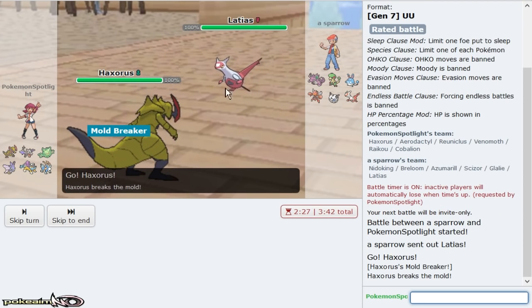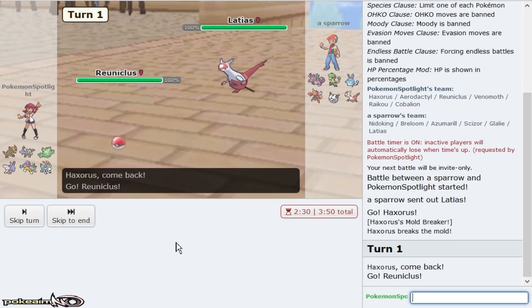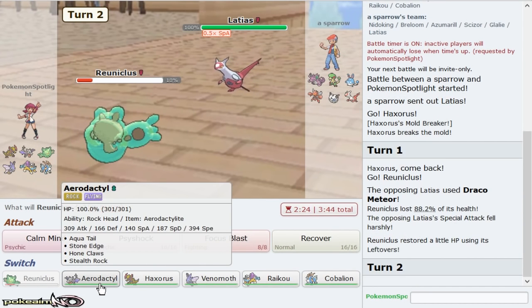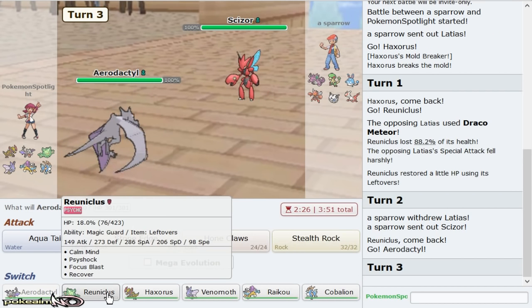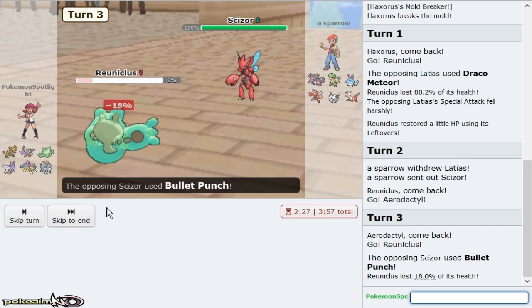He's Latios — how did you know I had no switch into your Latios? It hits me hard with those Specs. Aerodactyl being healthy doesn't mean anything but he doubles out to Scizor, which is probably the best switch he can make. I'll sack Runicles because that's not going to do anything as he just Bullet Punches. Yeah, this is a problem.